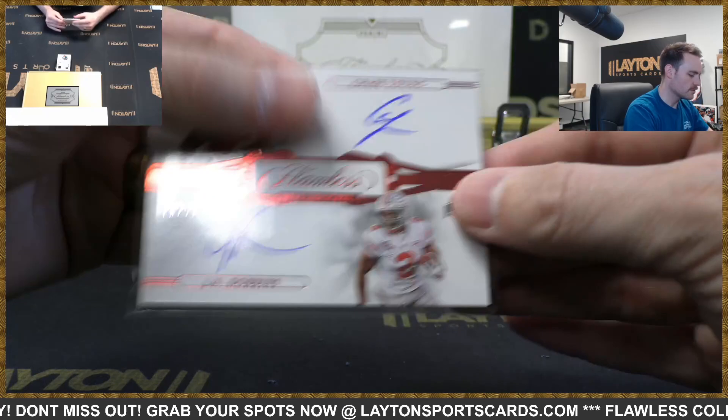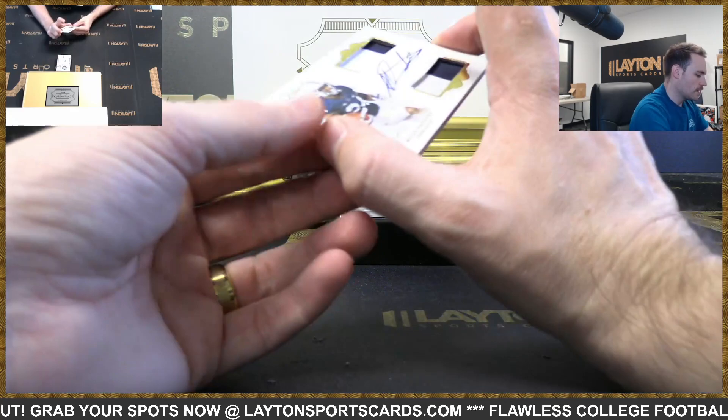That's a cool one for Eustace. Dual relic auto Miles Sanders to 25 — NFC East.